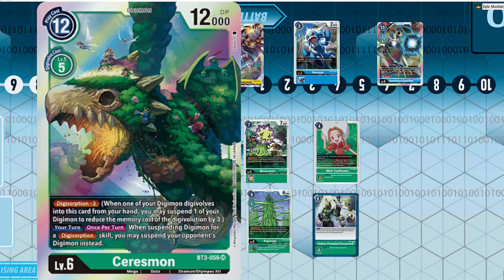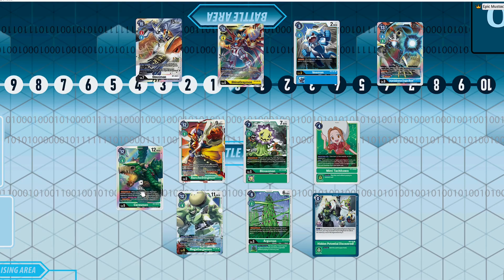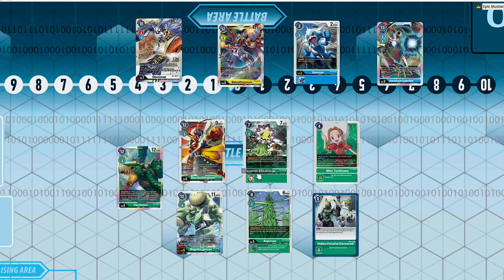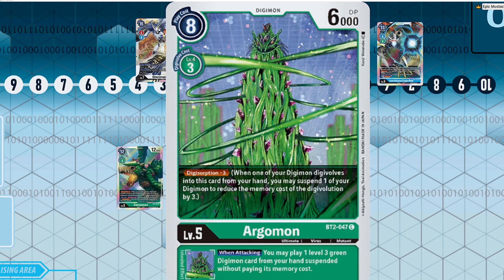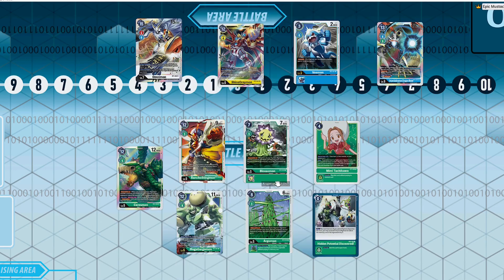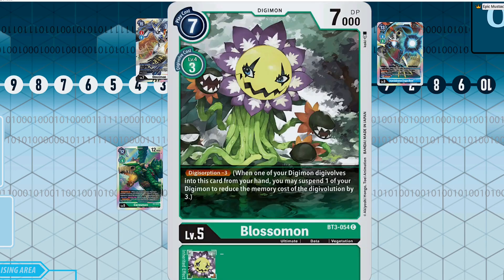Not only that, you get to abuse the Digisorption effect by resting your opponent's Digimon — that's once per turn per copy of Seriesmon. And Seriesmon isn't very difficult to get out, especially when you're playing essentially a free package of level fives. The Digisorption mechanic basically lets you circumvent the whole cost of digivolving into an ultimate, so being able to climb the ladder super fast with Argomon and Blossomon is incredibly powerful.